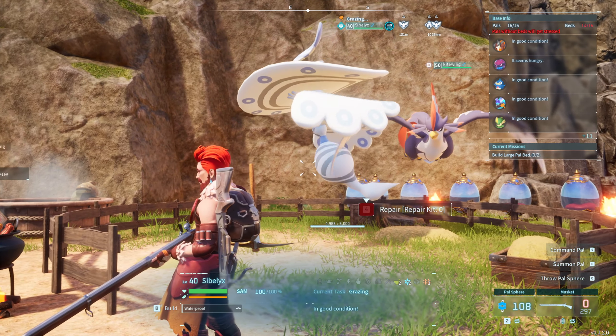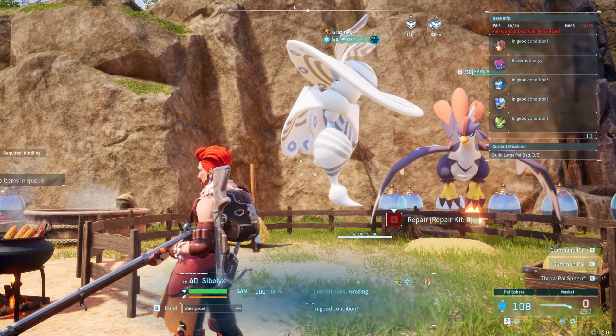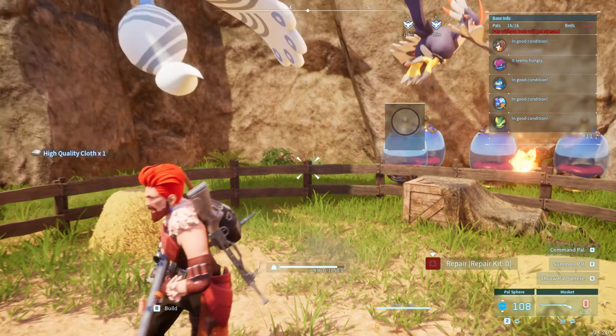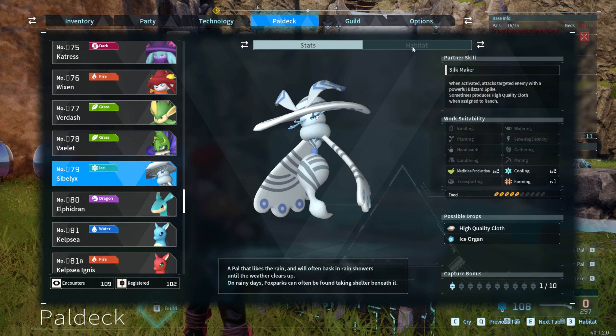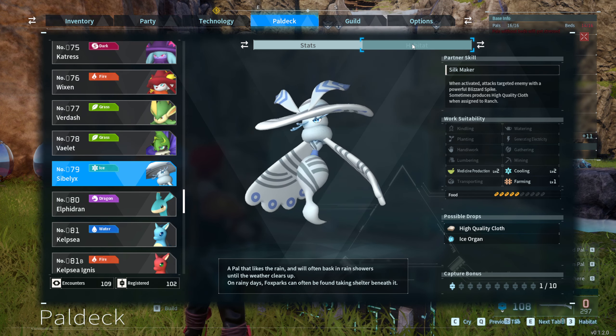There is a specific PAL that, if you put him in a range, he will do his thing. You'll see an animation, and from then on, pretty often, he will drop the high quality clothes. This is Sibelix, number 79, a cold one — beautiful.